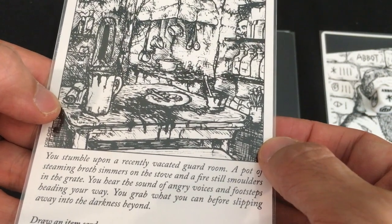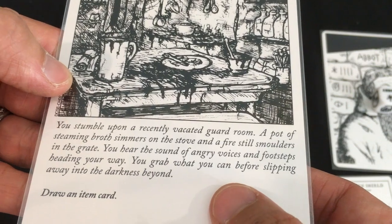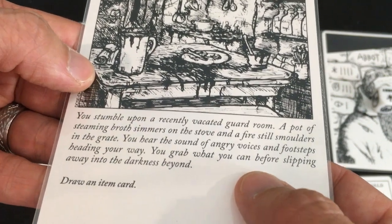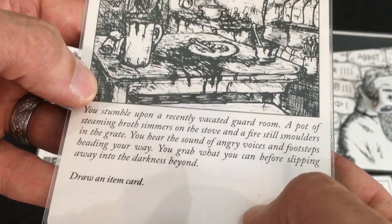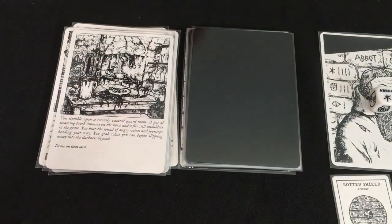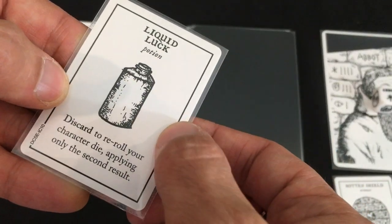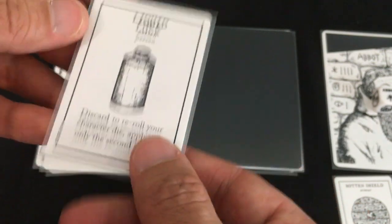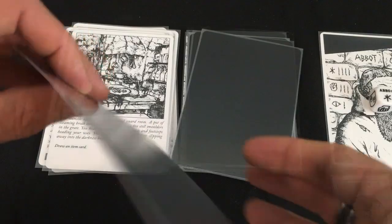A recently vacated guardroom with steaming broth on the stove — we just draw an item card with no danger. We get a Liquid Luck: discard to re-roll your character die, applying only the second result. We give it to the Miller since he's the only one with space. A nice, restful chapter for once.